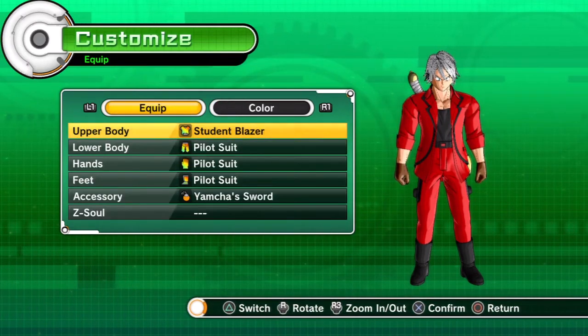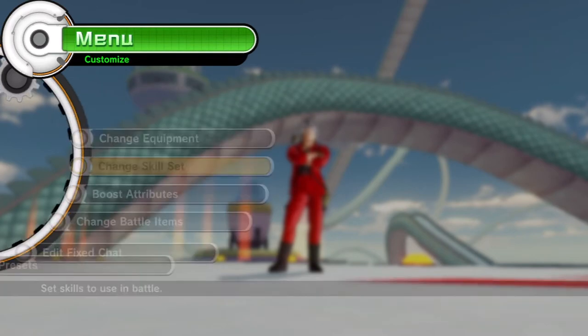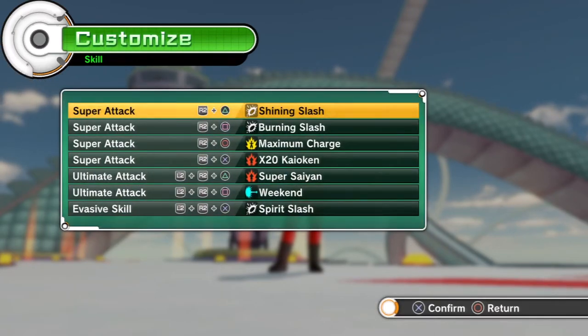The Yamcha sword is the accessory. These are the moves — just note that these are the moves I had unlocked at the time, so hopefully you can give him a better moveset than I did. Enjoy the montage.